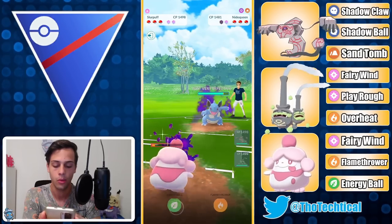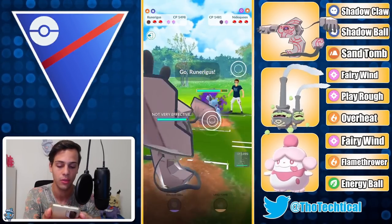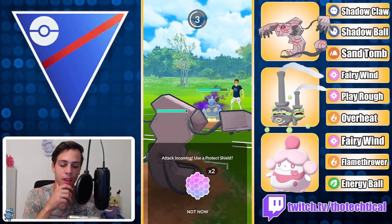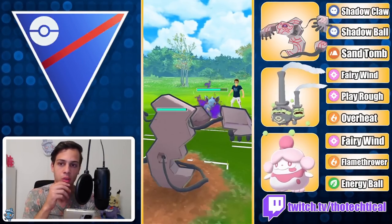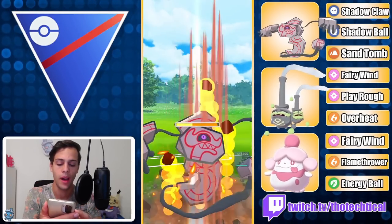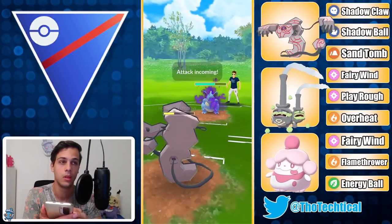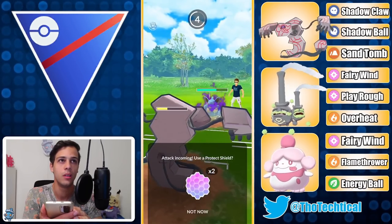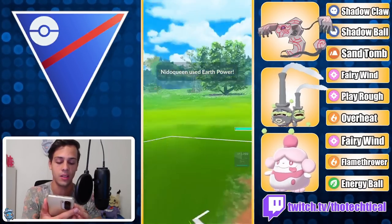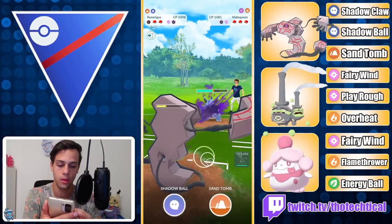I gotta look that up. Oh, do I get there? I barely don't get there, darn. This thing has so much energy, that's kind of painful. Oh look at that animation — Runerigus got no shield on the first one. Earth Power shouldn't knock me out, but the punch will though. I think they might shield — or even a Poison move might hit... yeah, there it is. Okay, okay, wow — one, two, three.